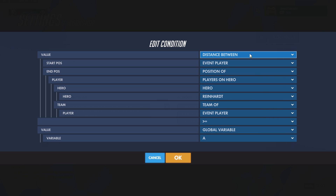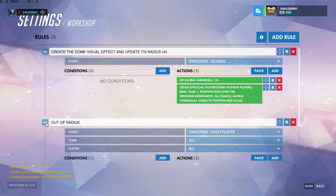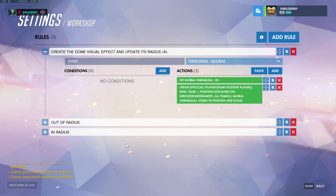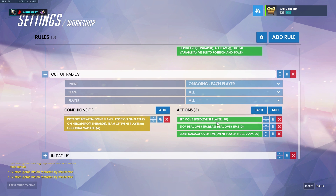If the distance between the event player — say that Zarya — and the position of a hero playing Reinhardt on my team is greater than our global variable A, which was set to 10 meters, the same as the aura radius, then we apply the outside-aura effects.